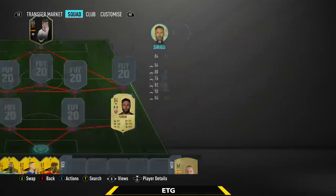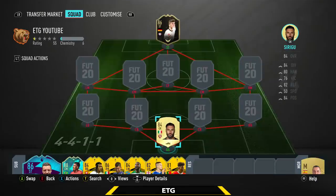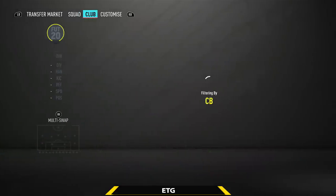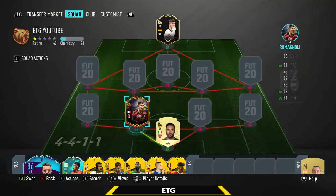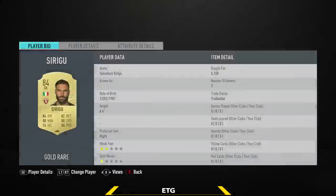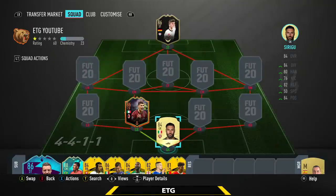The goalkeeper is going to be from the Serie A. That is going to be Sepe. You can buy any Italian Serie A goalkeeper, but I do think Sepe is probably the best option. You also have Donnarumma, but Donnarumma is kind of expensive right now because of SBCs. Sepe is only about 5k. He's 6'4, 84 diving, 84 positioning. Quite good on 1v1s, and doesn't really make any mistakes.